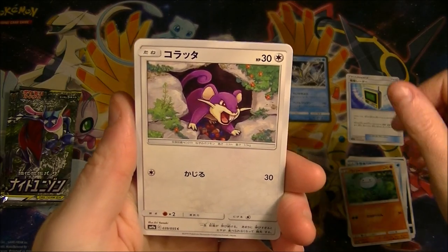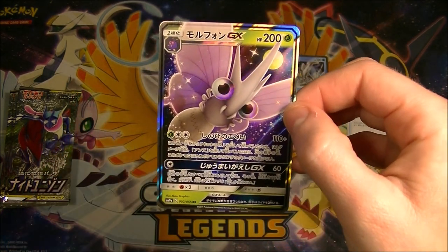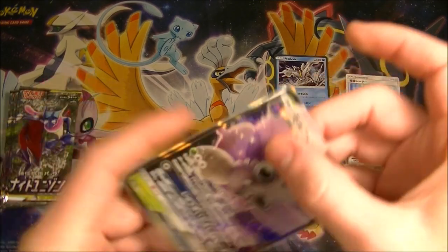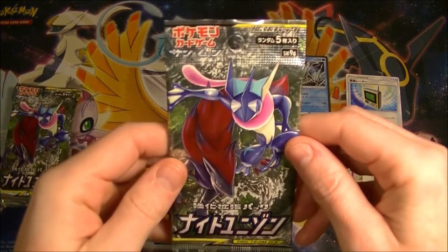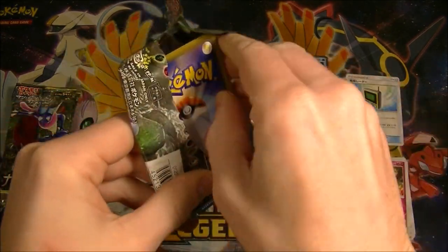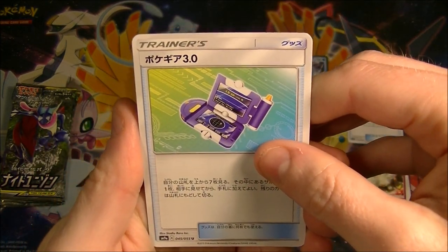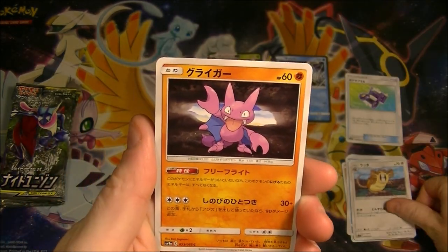All right, what are we talking in this pack? Oh no - Venomoth is like the bane of my existence in this set. We got a GX though, so I shouldn't complain, but that's not the one we want. That is definitely not the one we want to get. Although to be honest it doesn't seem half bad really, but it's very, very low value, let's say. Let's hope that we can top that a little bit - at least we got a GX early, that's good.